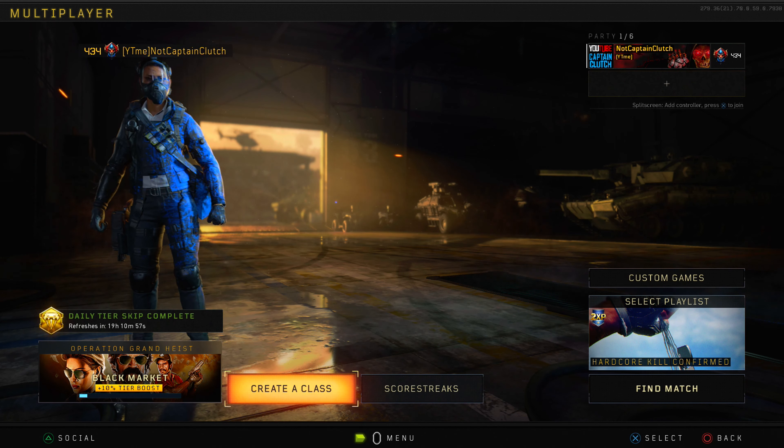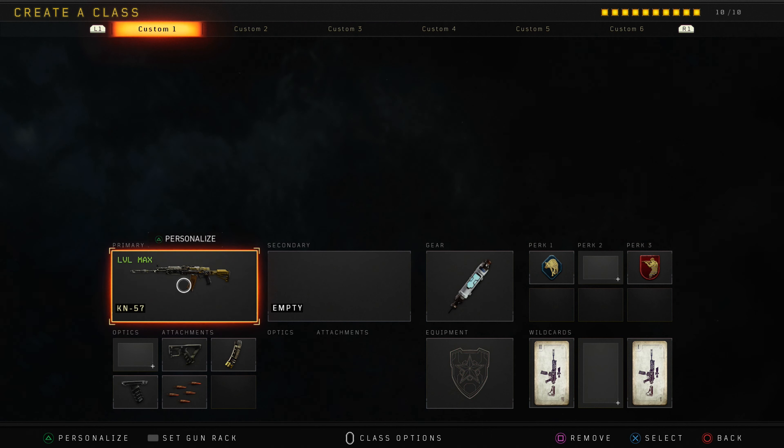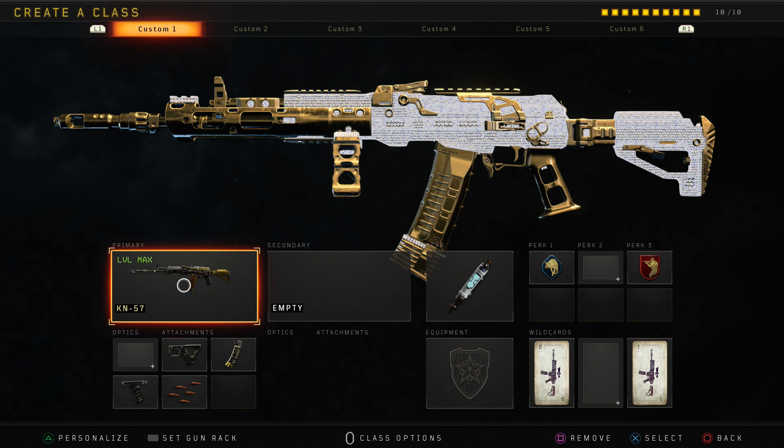In this video we're gonna be taking a look at a weapon that recently got buffed in the latest update. The weapon I'm talking about is the KM-57, and before I get into the class setup — they buffed this gun before the last update, so they buffed it like two or three times.